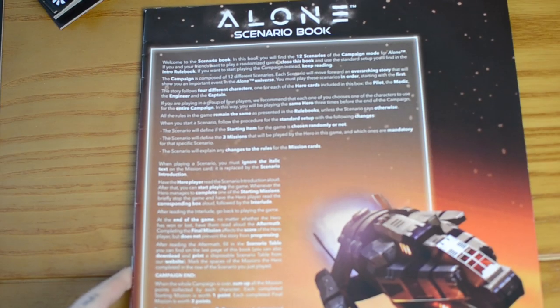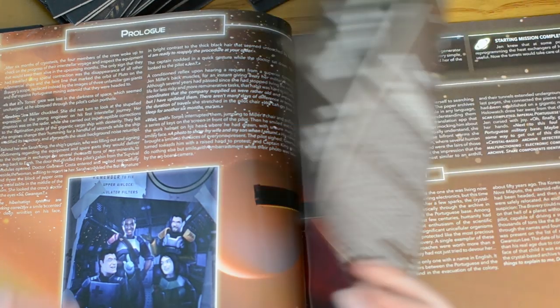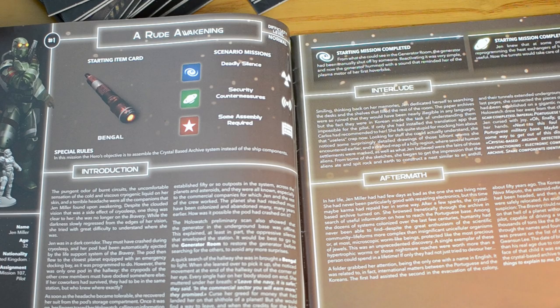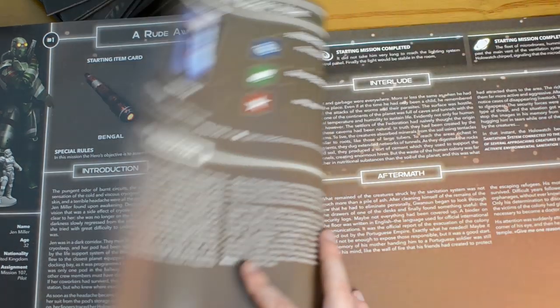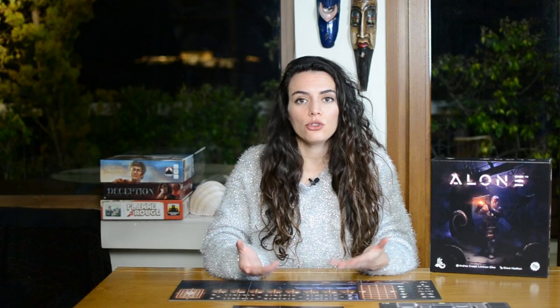In this video we're going to learn the rules of the standard game so you can play a randomized game, but you can also use the scenario book. In the scenario book you will find the 12 scenarios of the campaign mode for Alone, with each scenario moving forward an overarching story which unfolds through several chapters. The outcome of each chapter will influence the gameplay of the subsequent one as there is a branching storyline that can adapt to the decisions and actions of the players.